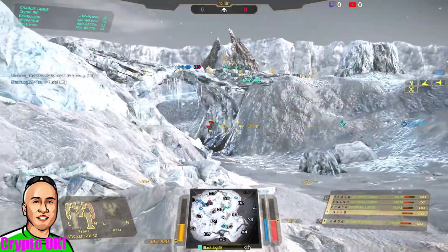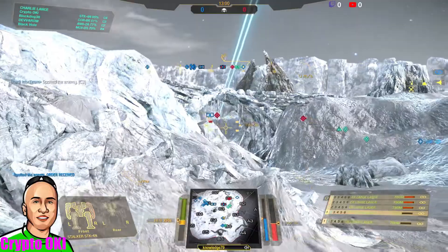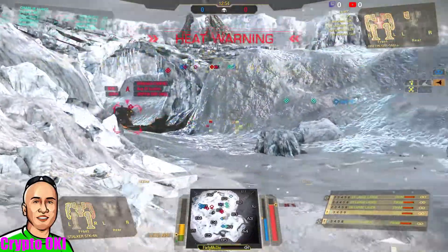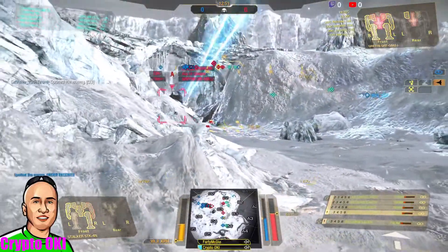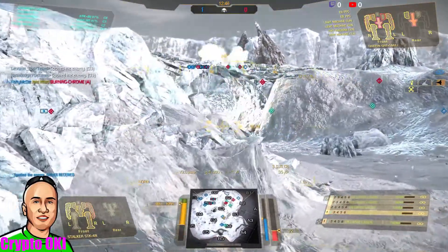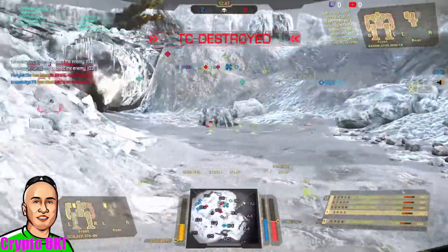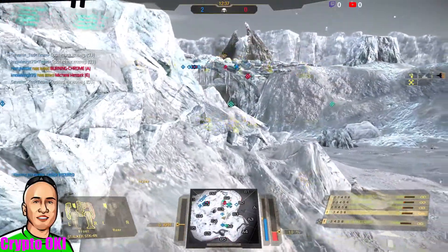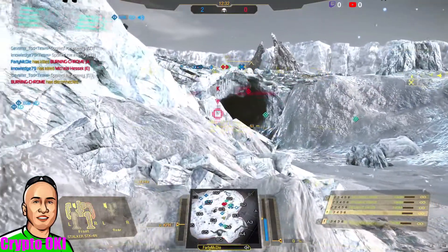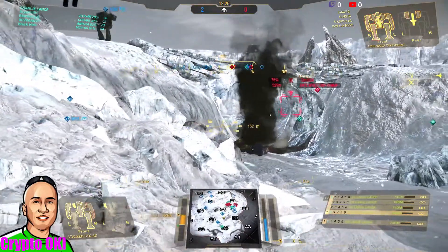I'm getting rocked over here — I'm taking a lot of damage. I need to drop down lower. We're too split. Alpha is coming in strong — target destroyed, alpha's down. The Juliet Annihilator has left torso critical damage.